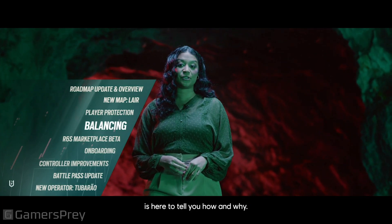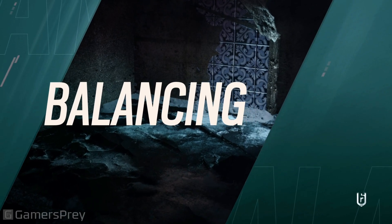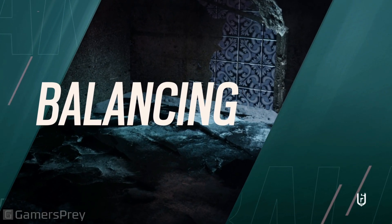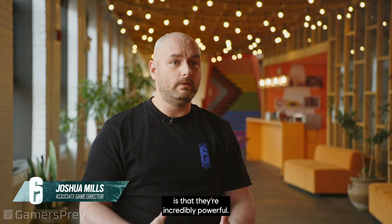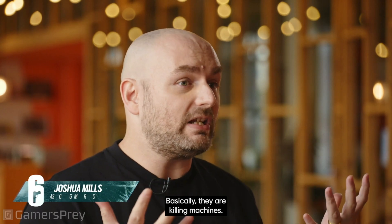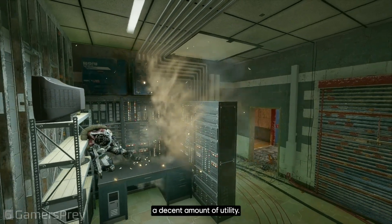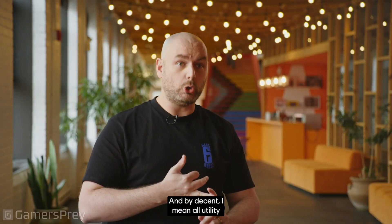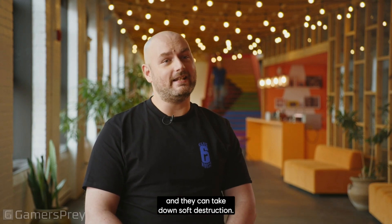Game Director Joshua Mills is here to tell you how and why. The current state of frag grenades in Siege is that they're incredibly powerful — basically killing machines. You don't have time to react to them if they're cooked properly. And they can take out a decent amount of utility — and by decent, I mean all utility — depending on how they're being tossed. And they can take down soft destruction.